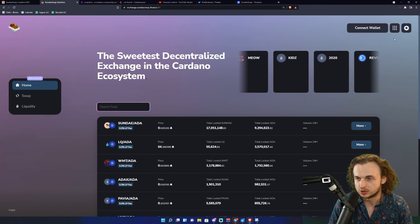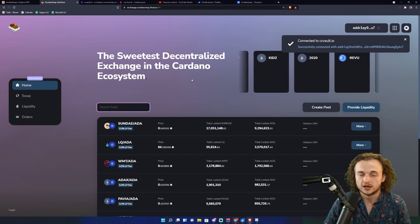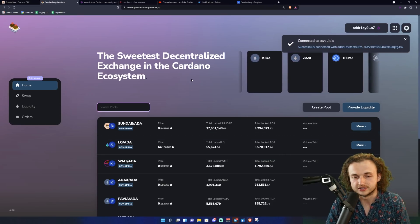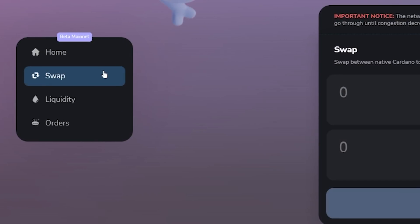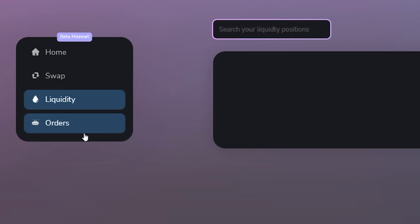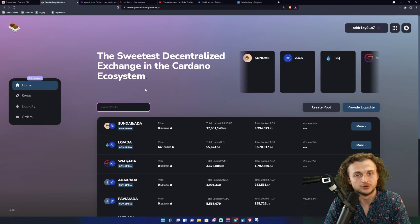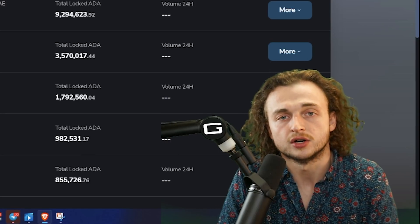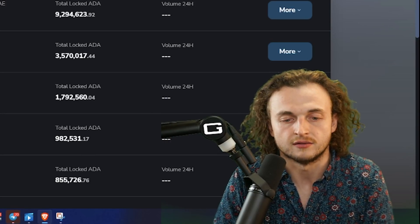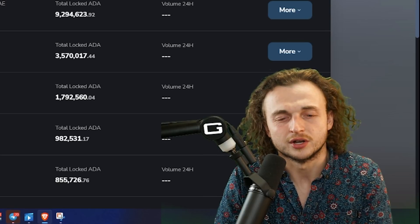Make sure the dApp account is enabled, then go back to the Sunday Swap interface, click 'Connect Wallet,' agree to the terms, and click CCVault — your wallet is now activated. There are a few different tabs: Home, Swap, Liquidity, and Orders. Swap is exactly what it sounds like — taking ADA or any Cardano native asset and swapping it for another token in a decentralized way.